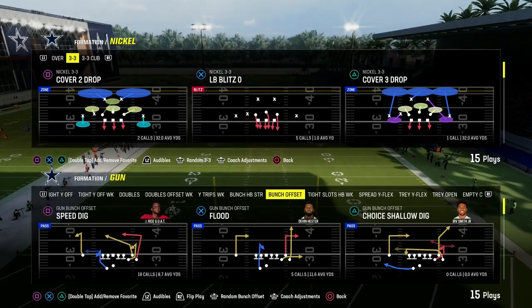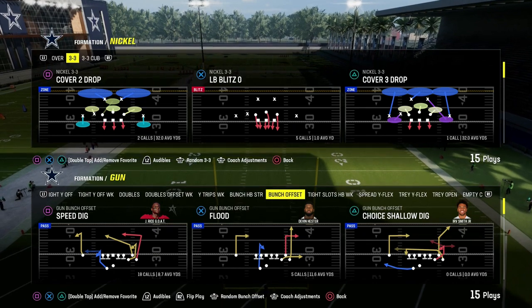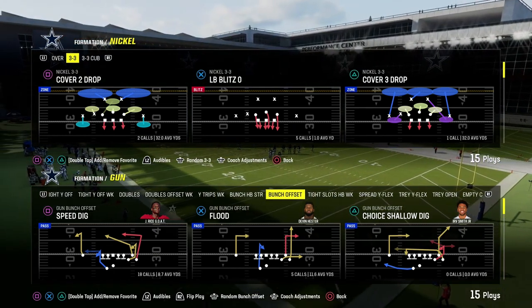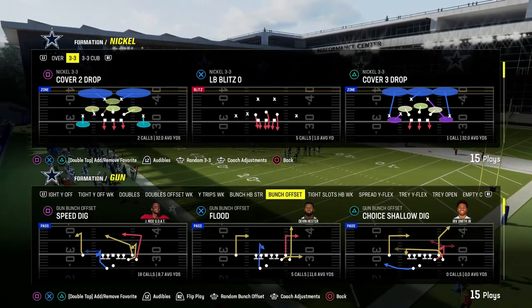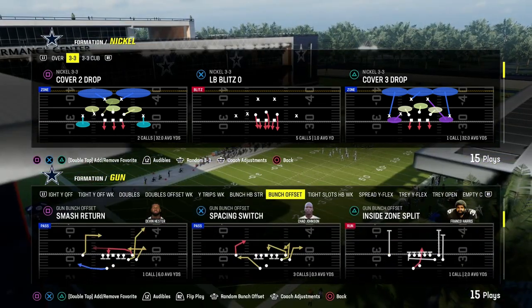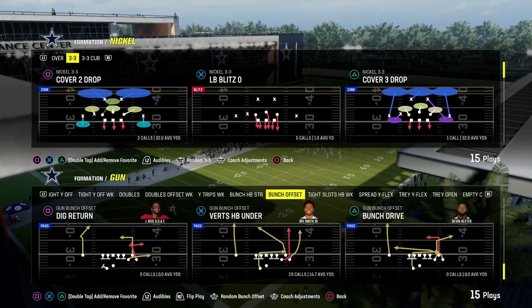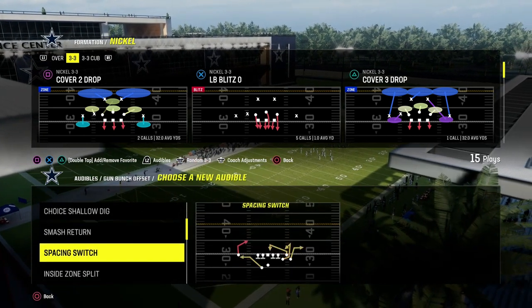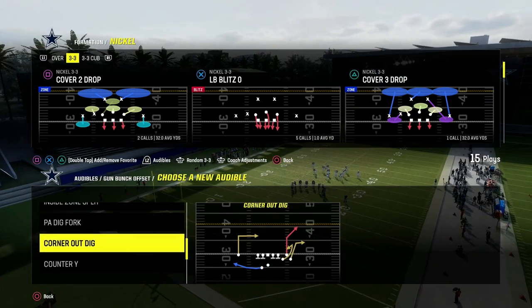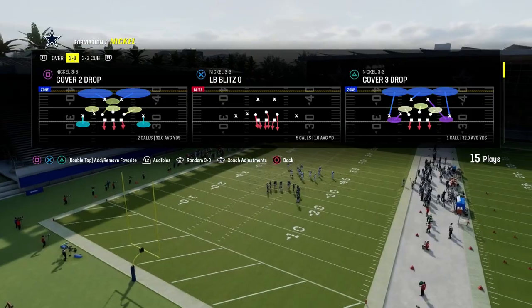In this video, I'm going to show you how to stop gun bunch — really any coverage — using one of the best coverage defenses in Madden 24. This is known as the roll coverage concept, specifically out of the Nickel 3-3 Cub. If you want my entire Nickel 3-3 Cub defensive e-book, there's a link in the description. It's only $10 to join the Patreon, which gets you access to all of our Madden offensive and defensive e-books.